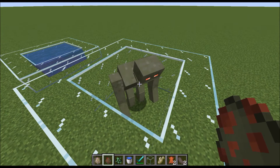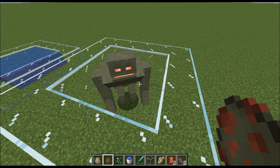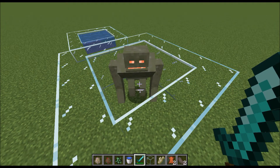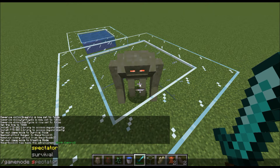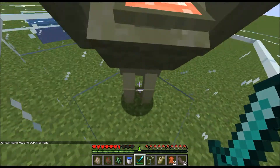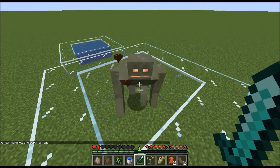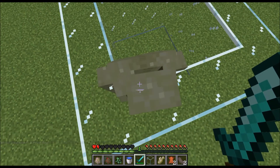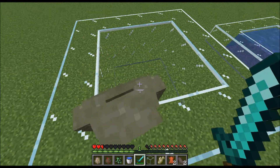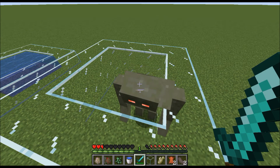This scary-looking fellow right here is a rot beast. They can hit pretty hard, and we're going to test that out right now. In survival mode, you'll be able to see just what kind of a wallop they pack. They hit pretty hard, almost as intense as an iron golem. They are quite formidable, but not impossible to defeat — although you're probably going to want netherite armor when you take on these guys.